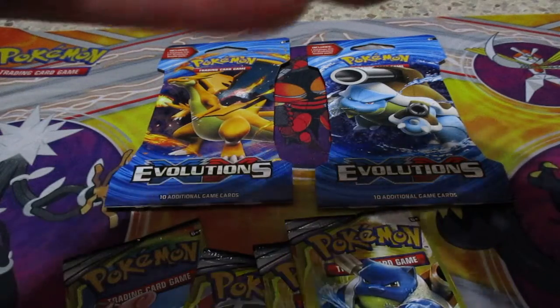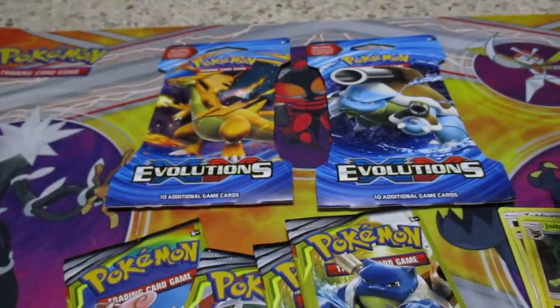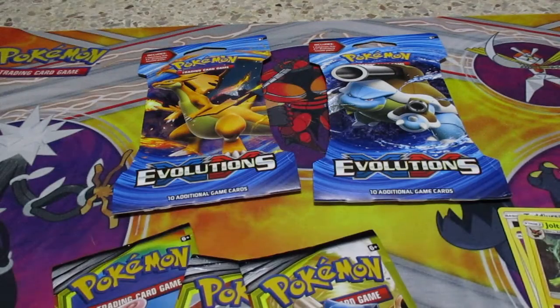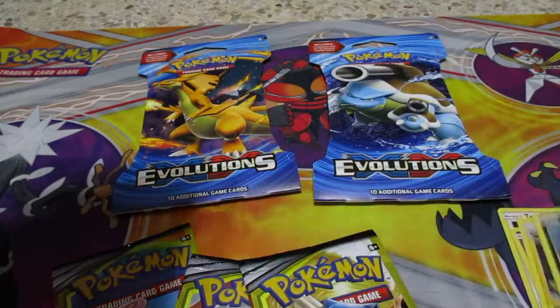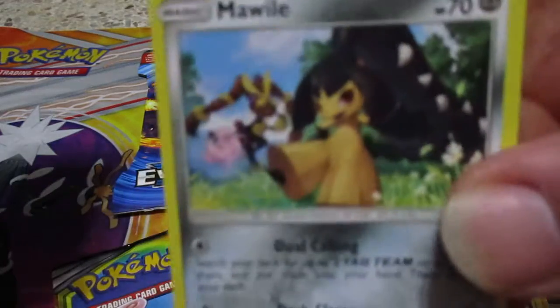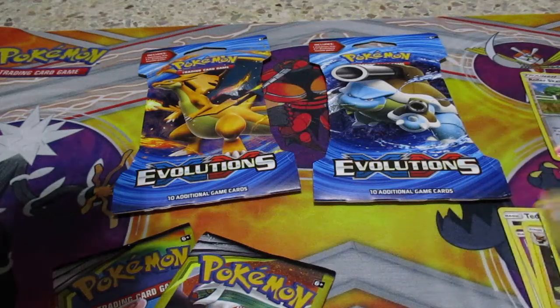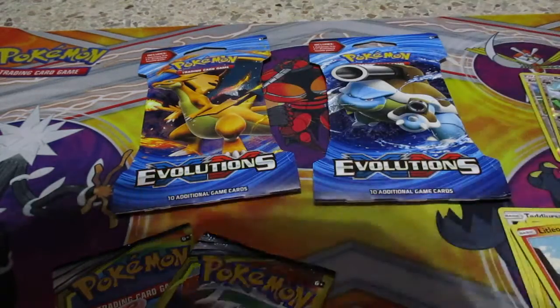So I'll open up the mini ones real quick and see what we got. Terriorza, Gollette, and Jolteon. Let's keep rolling here - second set of booster packs we got Carvana, reverse hollow, roller skater, and Mawile. Let's see - Litleo, reverse hollow, Beware, and Absol.